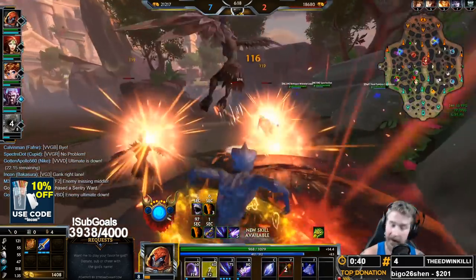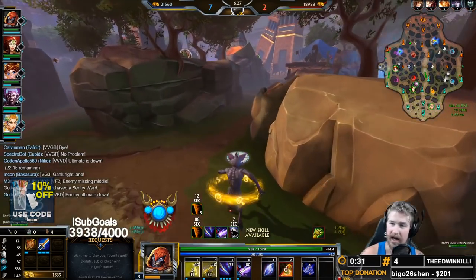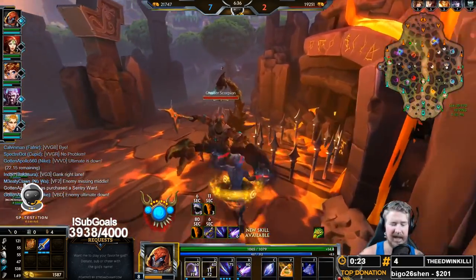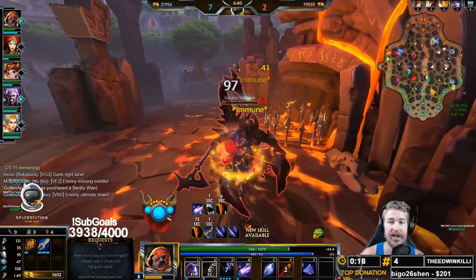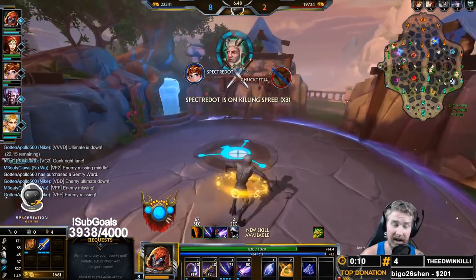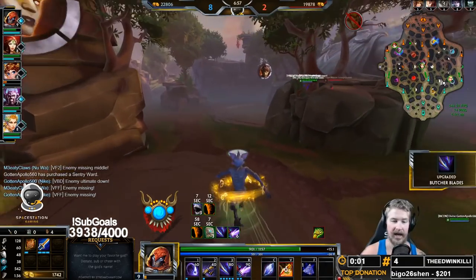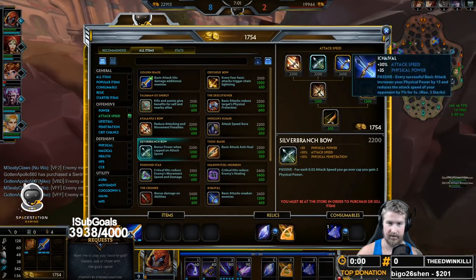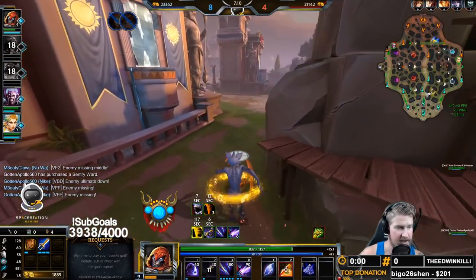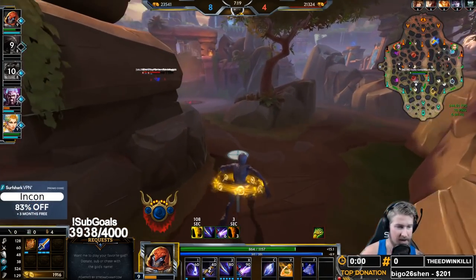For the build on Bakasura we're going with a fairly standard auto attacking jungle build. The one item that people aren't picking up enough as an auto attack jungler is the Icky Ball. Icky Ball is in my opinion the single best item in the game, and you should be picking it up on your auto attack junglers — like Erlang Shen right now, who's a fantastic user of it, and so is Bakasura. I typically get it as the second item: Golden Blade for the early game clear, then right into Icky Ball. Icky Ball gives a stupid amount of power and attack speed, and you're going to see your ganks go a lot smoother once you finish it.